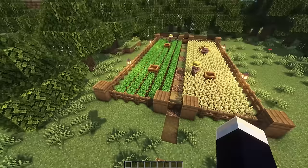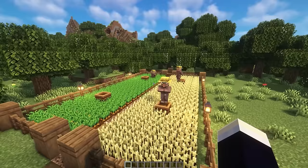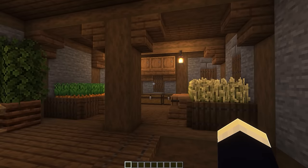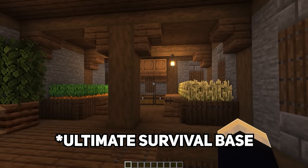The field farming method is simple: two separate fields in one fenced-off area with a nice pathway down the center, composters around the place, and some villagers to keep things interesting. It wouldn't be a fully automatic farm — you'd have to set that up separately.